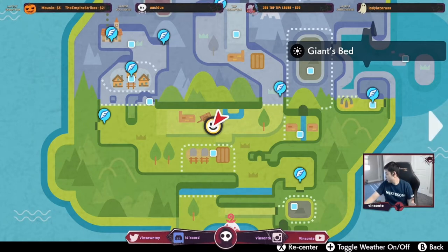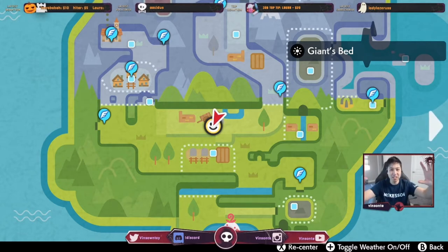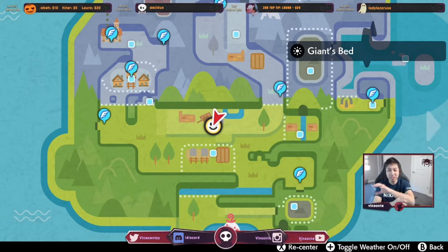In Pokémon Sword, Nidoking spawns more often than Nidoqueen, and in Pokémon Shield, Nidoqueen spawns more than Nidoking. The rates are basically the same — it's just that on the other version they swap.